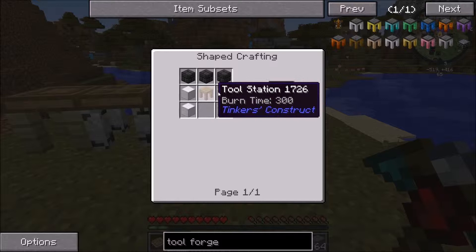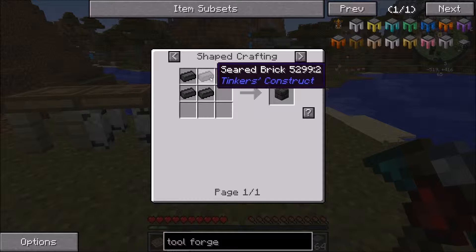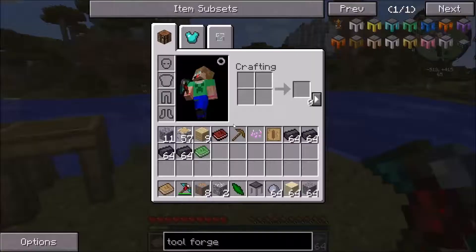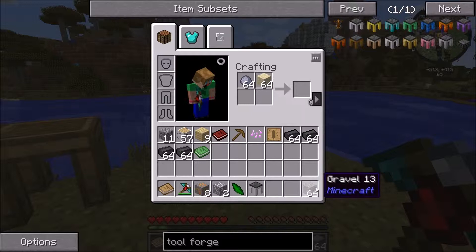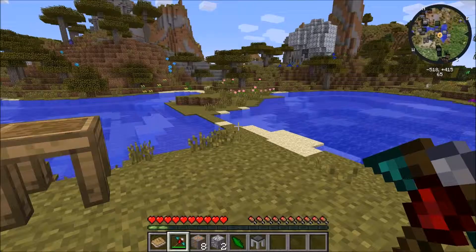How do you make seared bricks? Seared bricks are made from seared brick in a two-by-two. And seared brick you get from smelting grout. What the heck is grout? That's why I have these in my inventory. Combine sand, a clay ball, and gravel — that'll give you two grout for each one. Each grout, when you smelt it in a furnace, will come out to be one brick.